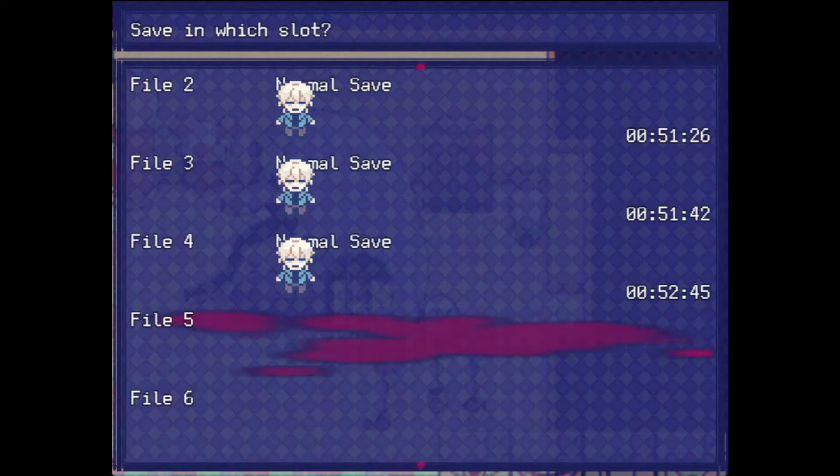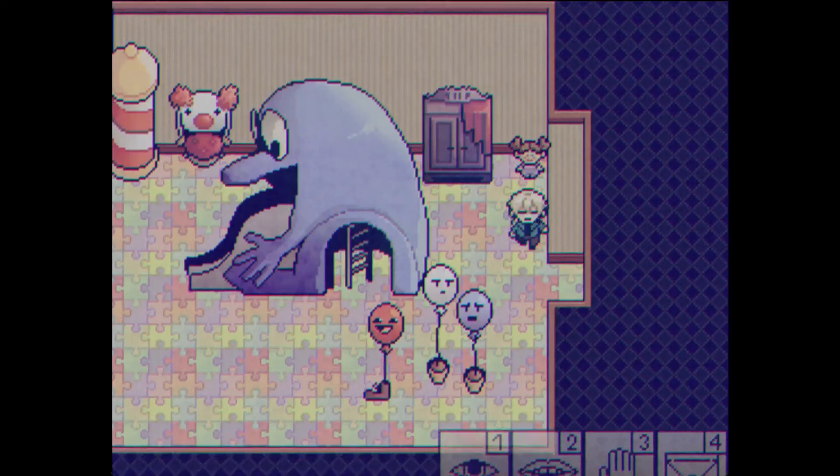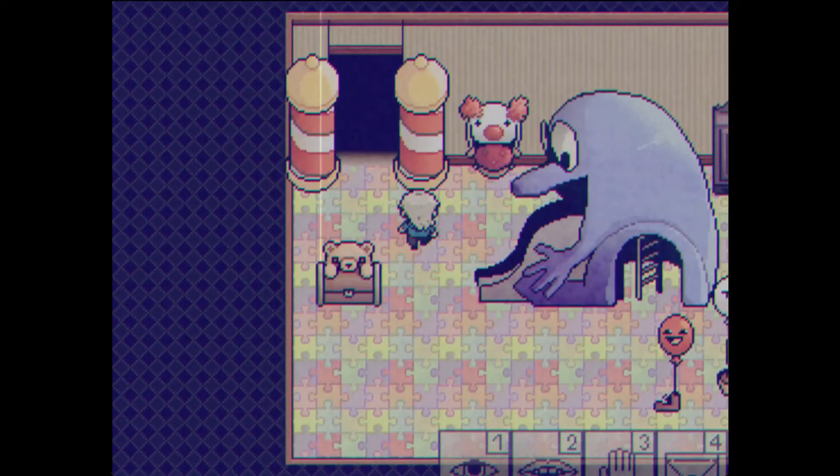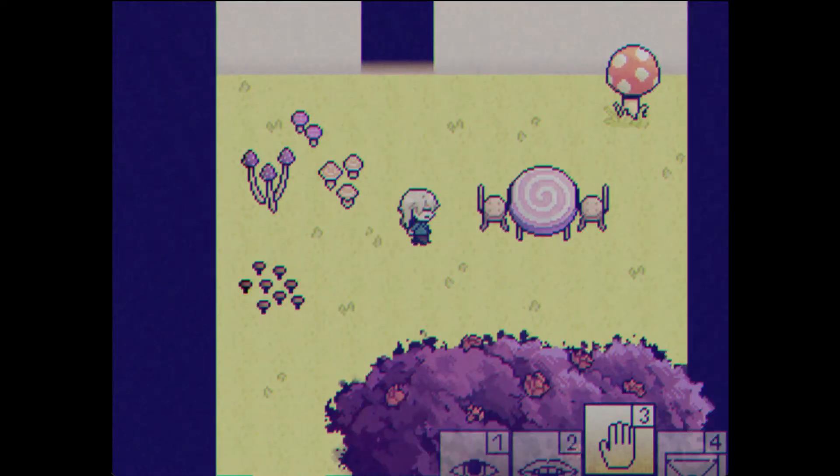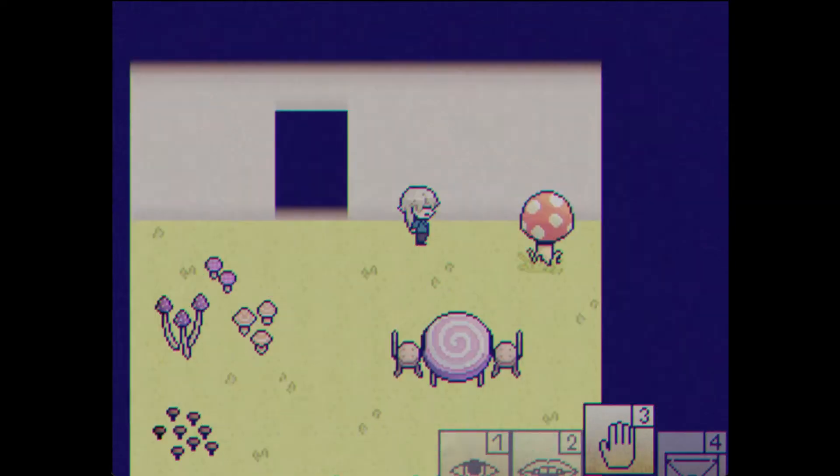The best thing about this is that the game actually tracks which deaths you've already gotten. So I don't need to do the clown slide again, and I don't need to touch one of the shadows around Chase again. We're gonna go through all these in order from first to last, starting with touching the big red mushroom.